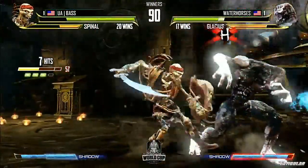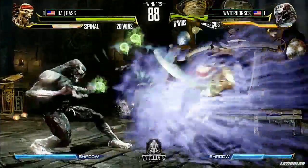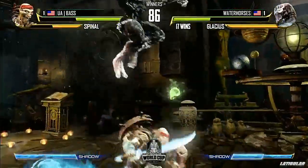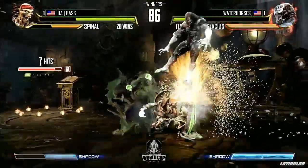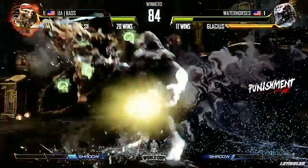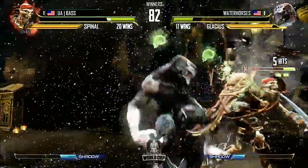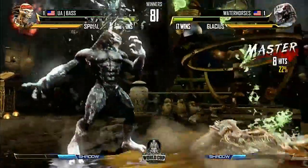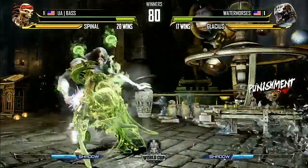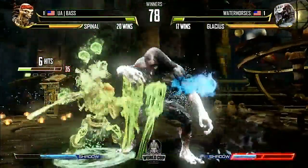Teleport off his side. I'm surprised Water Horses didn't block there because Base wanted corner back — he was going to teleport to that side. Good throw, chooses not to go for the manual, just sticks him in the corner, and Base just runs right out. Spinal runs all the way out of the corner, gets through again. Spinal backdashes — he was looking for a throw attack. Hail is out. He's going to be able to teleport, but he's got to watch the hail.